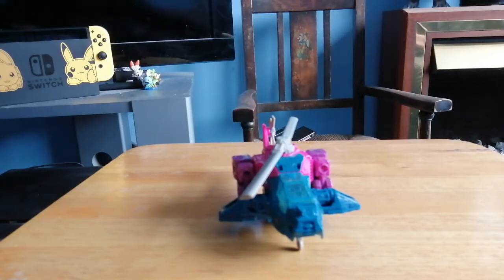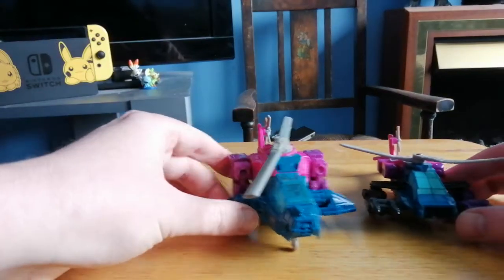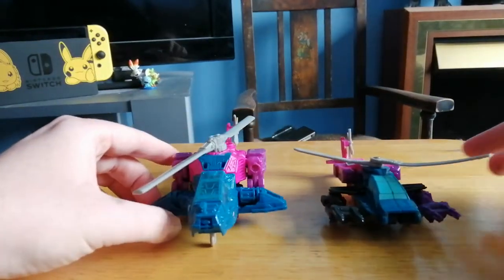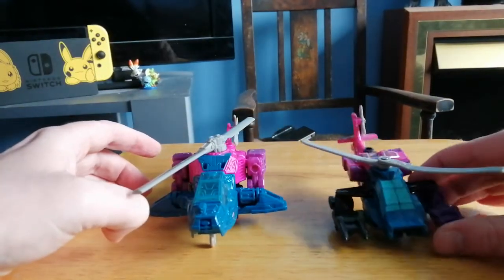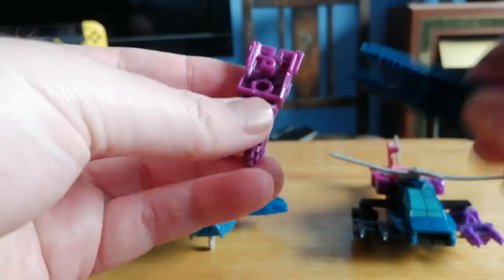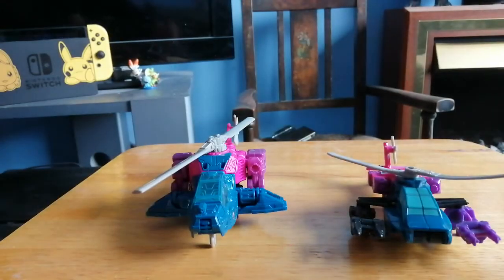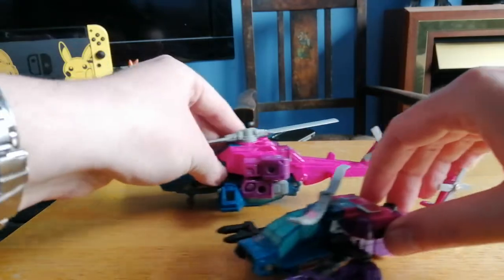For starters, let's go with his G1 boy. Yes, I have G1 Spinister, and yes he's got very warped blades. As you can see, the original had black and purple targetmaster partners instead of green and blue — teal, blue, or green — and violet, purple, or pink. See them side by side.